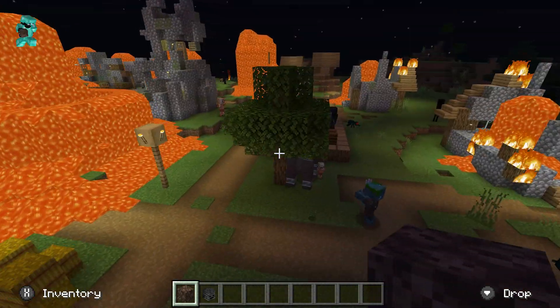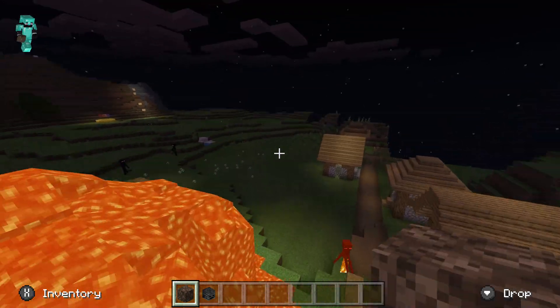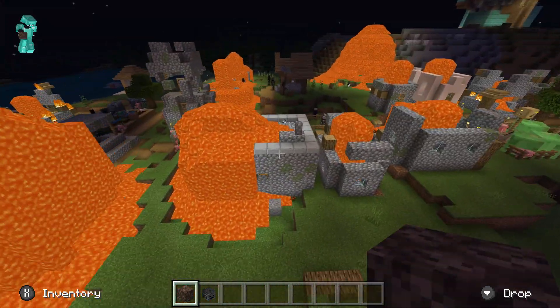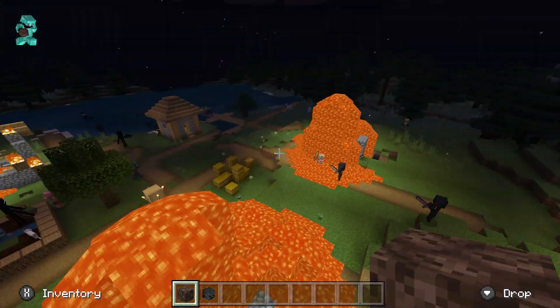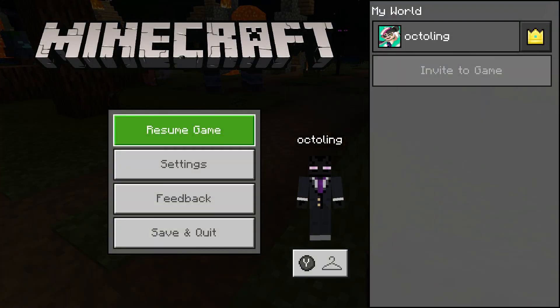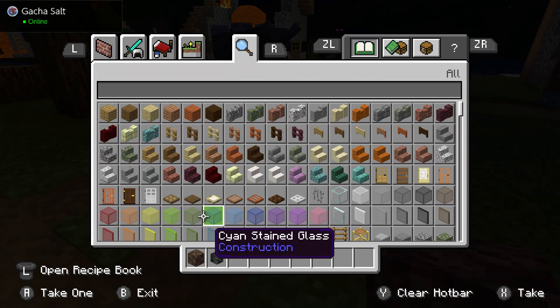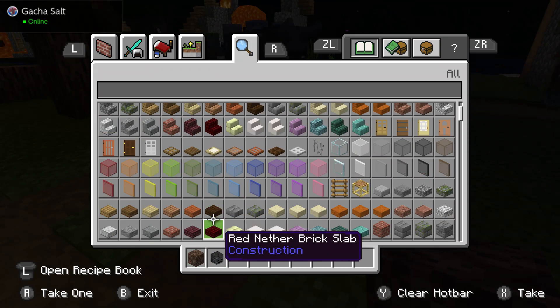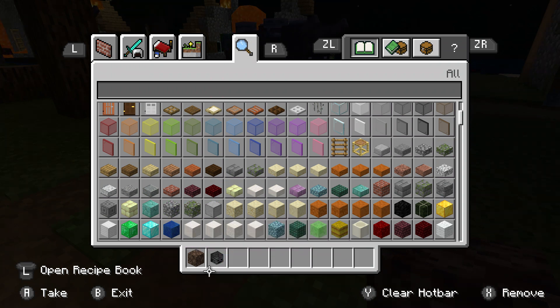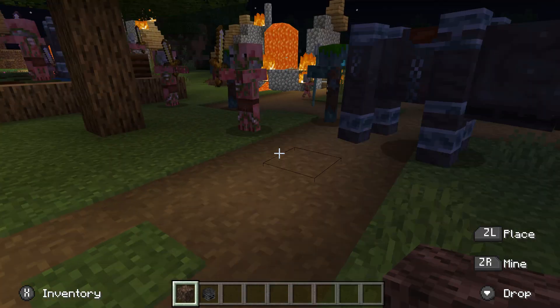Welcome to Marshy's gaming video. Today we are going to see how to make a wither. All you need are a few blocks of soul sand and three wither skeleton skulls — actually four soul sands and three wither skeleton skulls.